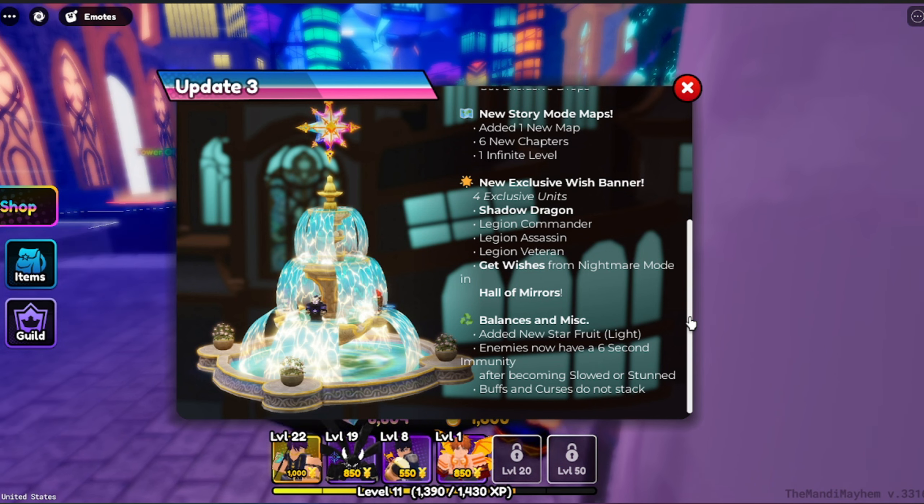Balances and miscellaneous: added new star freight light. Enemies now have a six second immunity after becoming exploded sun. Buffs and curses do not stack. And there is a new code — there is a new code! We already redeemed it. It gives you gems, I can't remember how much. All right, the code for you guys is 'Summertime.' You have to be level 8 to redeem it. We already redeemed it — it showed already.